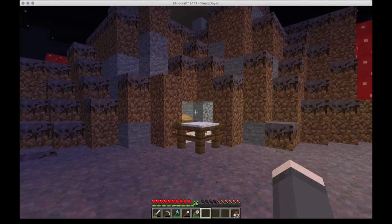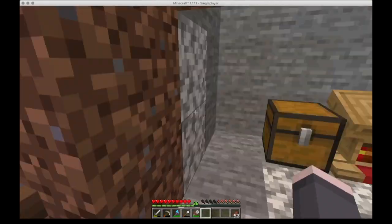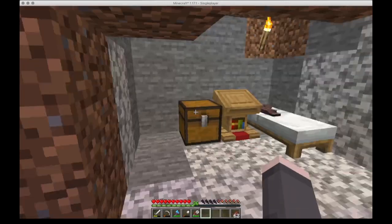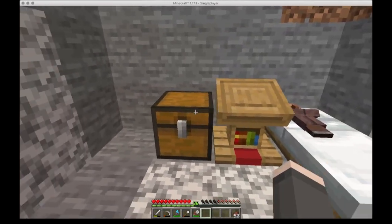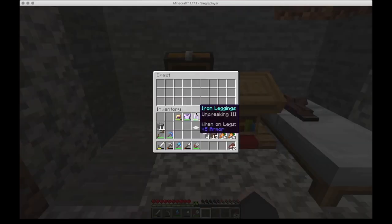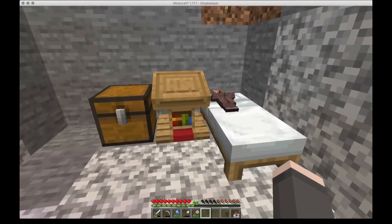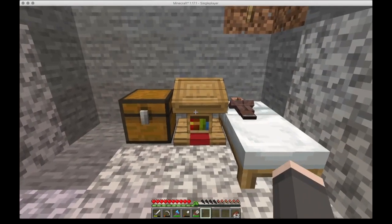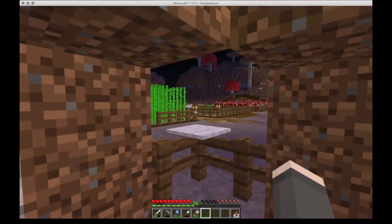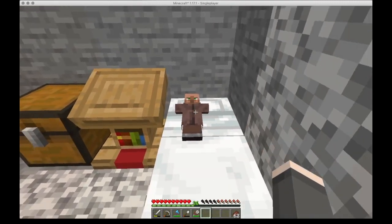I made a nice little area for him here. It's pretty ugly, but I can get in and he can't get out. I gave him a little bed — he's sleeping because it's nighttime. I gave him a lectern and a little chest for whatever I need for trading. When he grows up I'm going to see what his trades are and replace the lectern as many times as I need to for him to be a perfect mending librarian for me.